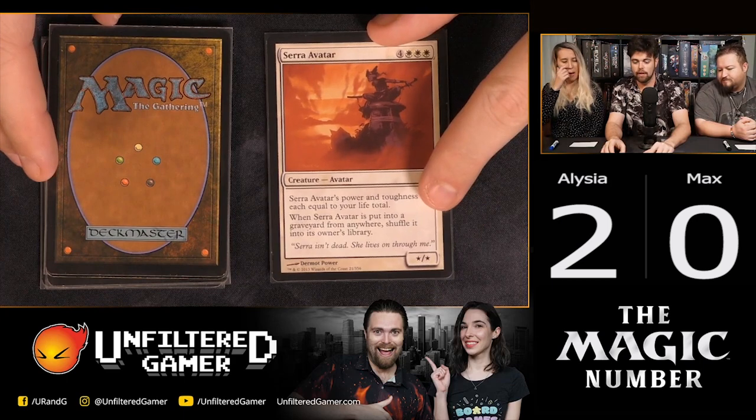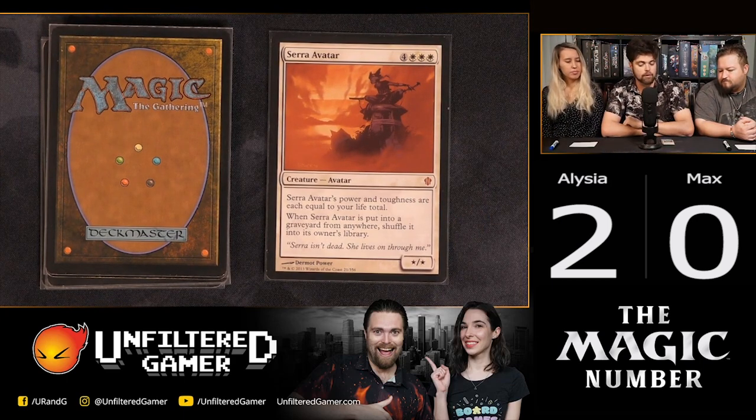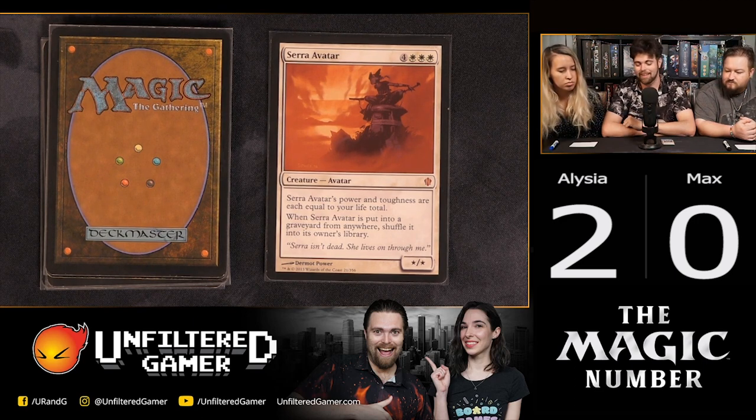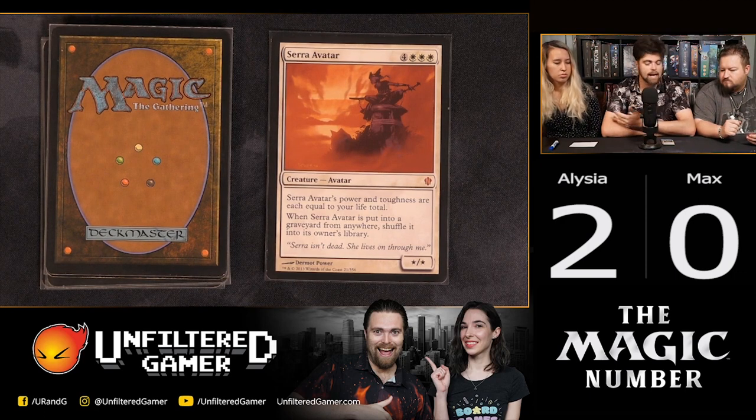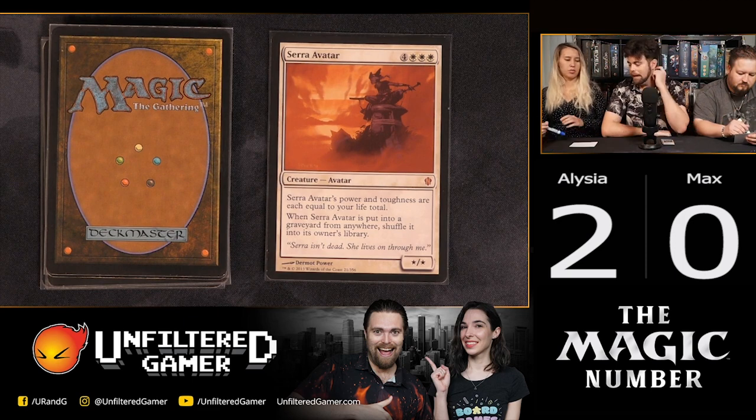Next is Serra Avatar. Its power and toughness are each equal to your life total, and whenever it goes to the graveyard from anywhere, you shuffle it back into your deck — so it never stays in the graveyard. It costs seven total: three white and four colorless. In Commander it's a 40/40, and in other formats it's a 20/20, unless your life is lower.